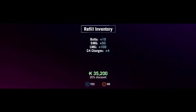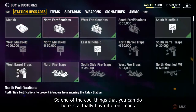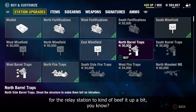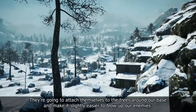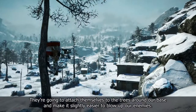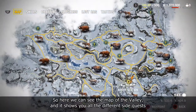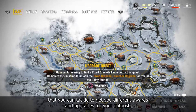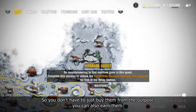We're gonna have to get stronger. One of the cool things you can do here is actually buy different mods for the relay station to kind of beef it up. We're gonna buy these North Barrel Traps — they're going to attach themselves to the trees around our base and make it slightly easier to blow up our enemies. Here we can see the map of the valley, showing all the different side quests you can tackle to get different wards and upgrades for your outpost. You don't have to just buy them; you can also earn them.